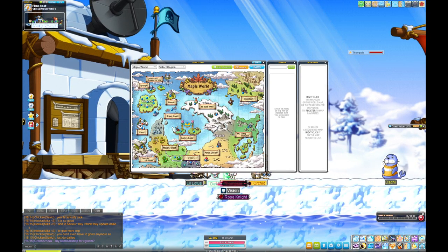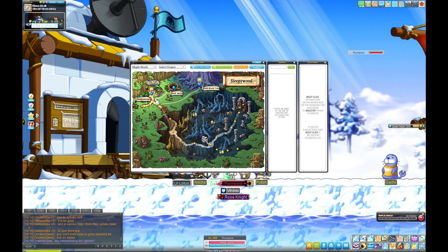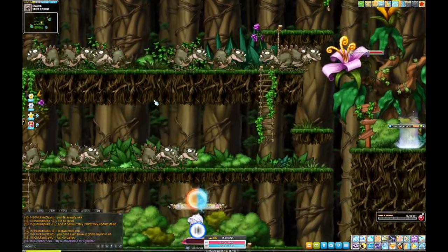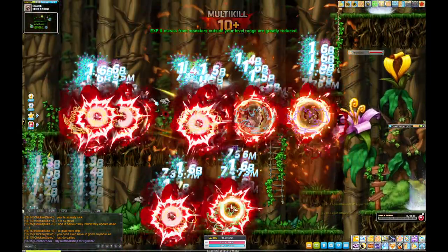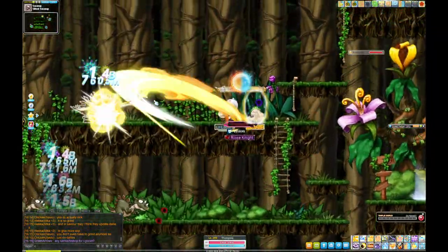Next is Sleepywood — Copper Drakes. It's a simple map: just jump up and attack, there's a hidden portal at the bottom which takes you to the top, and you just cycle up and down.